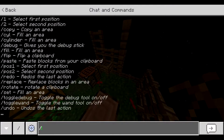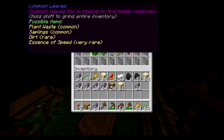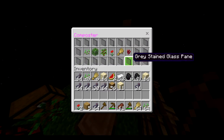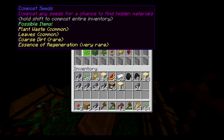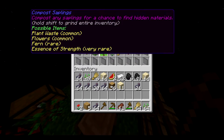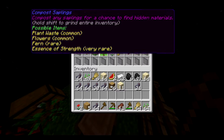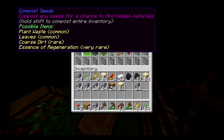Next is Compost. If you have enough seeds and want to use them — this is basically like the crusher but for farming materials. You compost any of the farming materials displayed and turn them into better items. We're going to do seeds and leaves today. Possible items from composting include: plant waste, leaves, and a potion of regeneration.